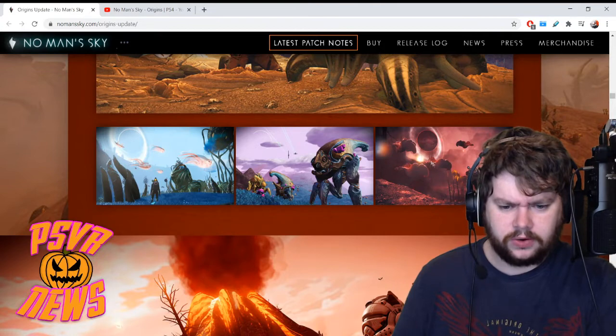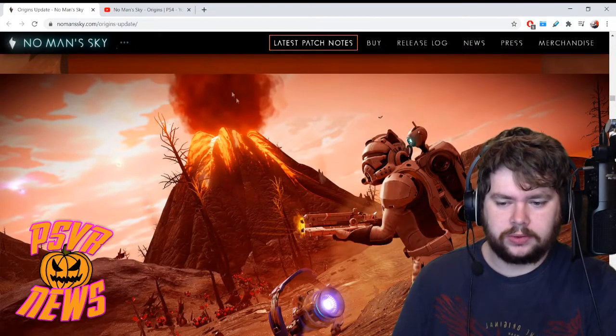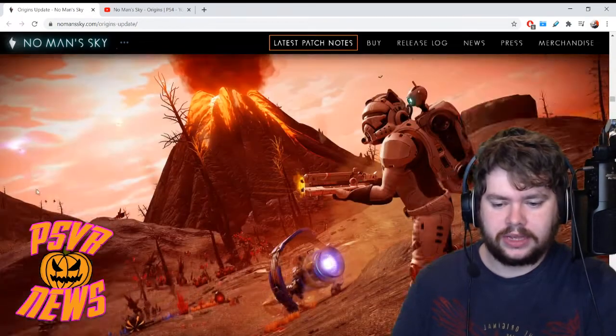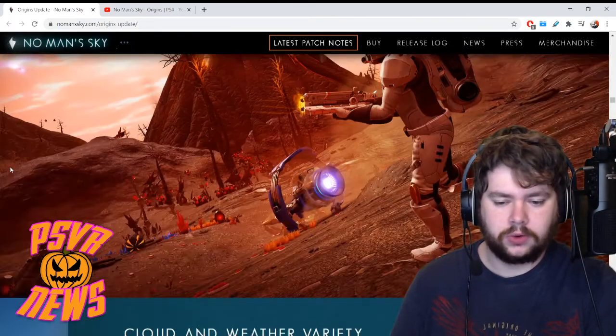This screenshot here looks really cool. We've got a look at a volcano that seems to be active, with smoke coming out of it. So I'm guessing this is like a high danger zone — maybe the heat temperatures here are out of control.